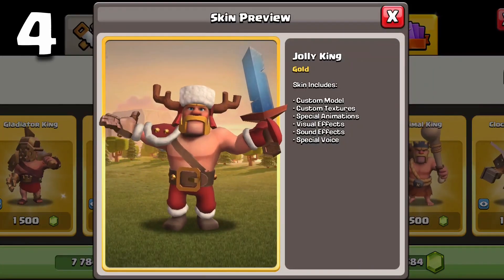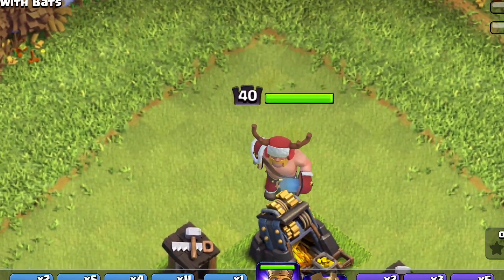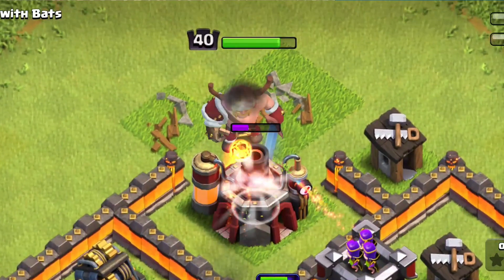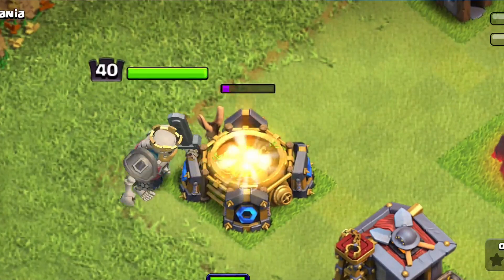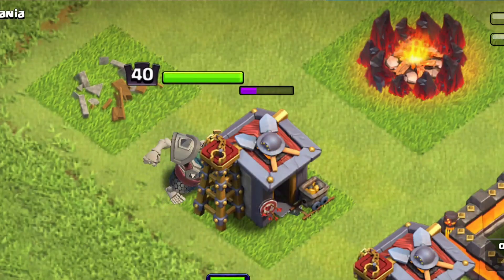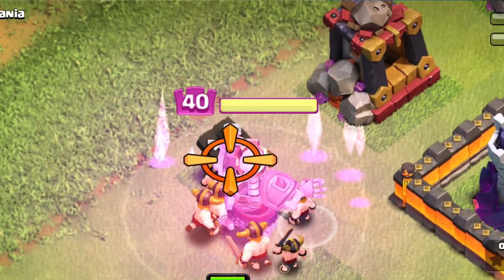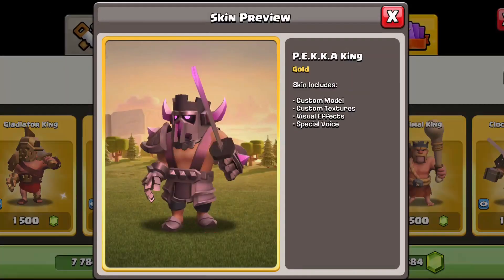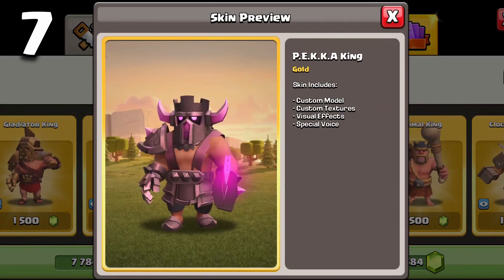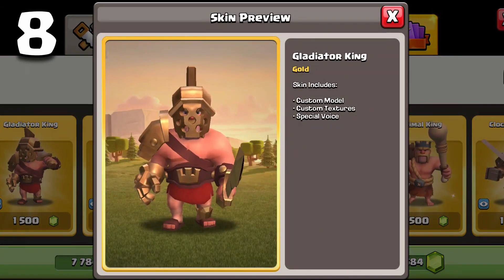Right under the pirate king at third is the jolly king at fourth place. He has quite a few sound effects and animations. The skeleton king is in fifth place — I personally love his animations but he doesn't have any custom sound effects and doesn't have as many animations as the other skins. The primal king is in sixth, the pekka king in seventh, and the gladiator king comes in last place with the worst value for your gems.